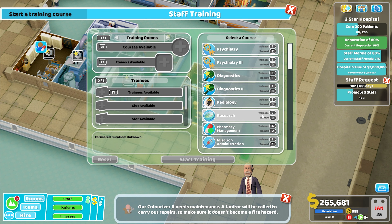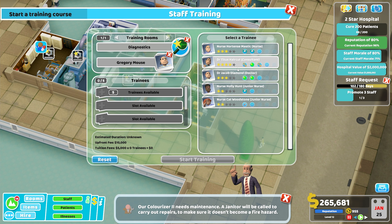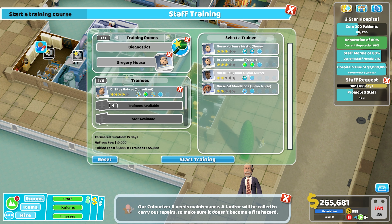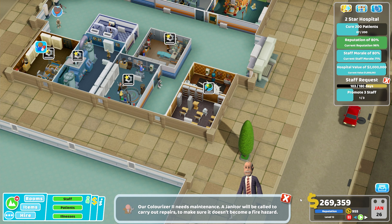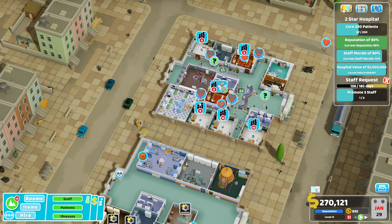We're going to get diagnostics — we'll have Titus go in. I know he's a psychiatrist by trade but it'll be nice to have him do treatment and diagnostics as well just in case. I'm trying to work out what a decent combo would be — we could get him to a level five psychiatry and then just have him work in there. If I came back to this level long term, we'd bring in staff and train them one by one until we had specialised staff for each room.